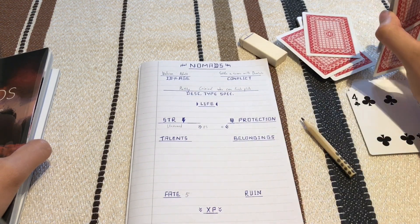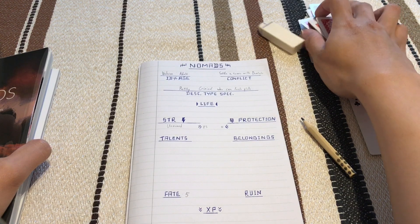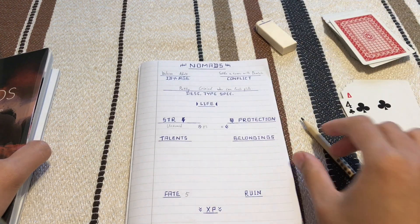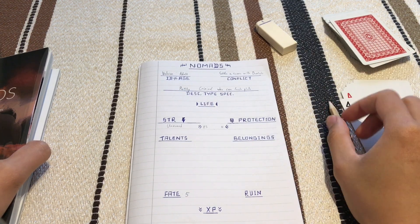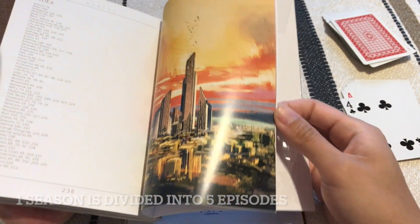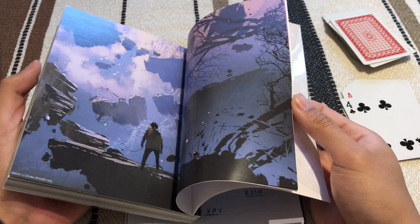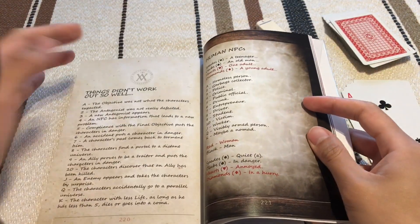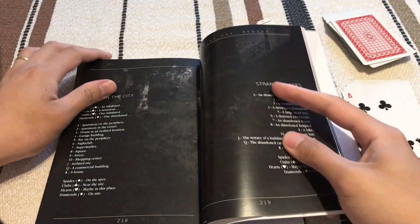So we know who we are and what we need to do: find Dominic. We're going to set up the scene — what is the season, where are we, what is the weather, and what do we need to do immediately to help us find Dominic?